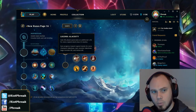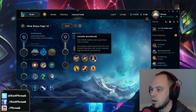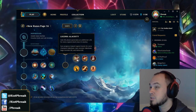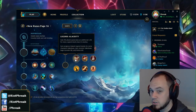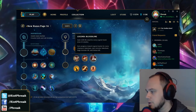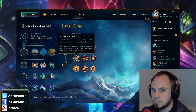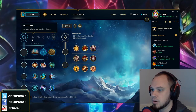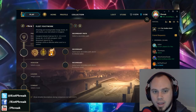One thing I've seen is people are very keen to jump off Alacrity and Tenacity, and every marksman player goes Bloodline for the lifesteal. Mathematically, Legend Alacrity is 50% more gold value than Legend Bloodline. The fully stacked attack speed is worth 450 gold, and the lifesteal is worth 300 gold. Because of that 150 gold difference in efficiency, at a certain point I'm just willing to buy a Blade of the Ruined King or a Vamp Scepter and just get some lifesteal.